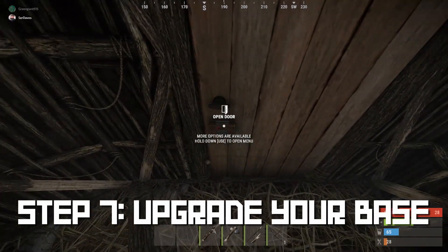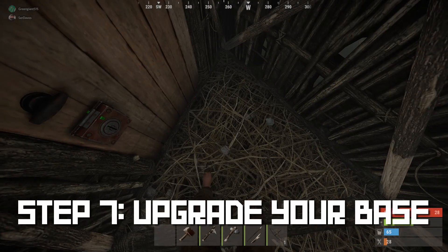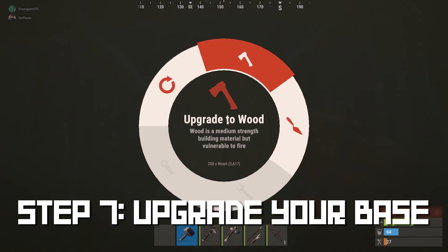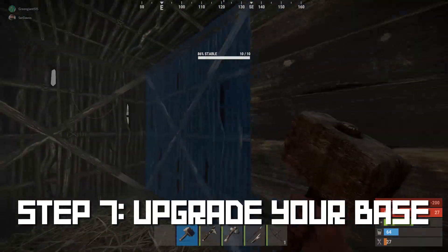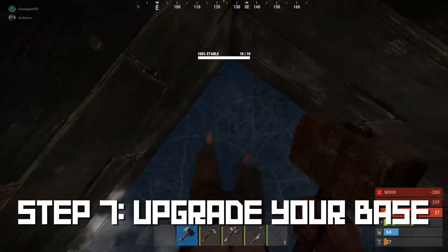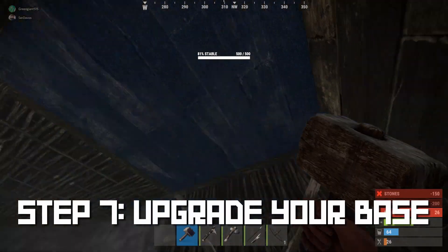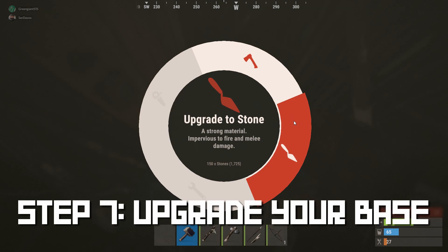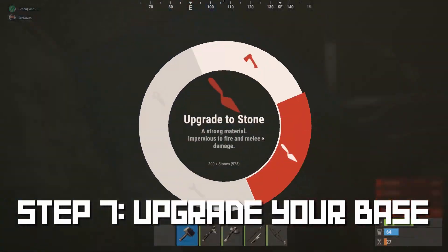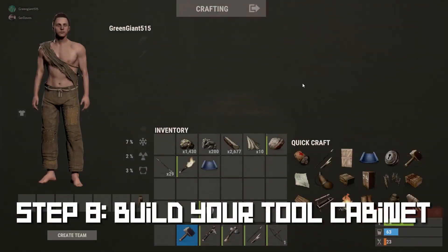Take that hammer we made earlier — make sure you have stone and wood in your inventory — then hold right-click to choose either upgraded wood or stone depending on your materials. Upgrading to improved wood increases wall health from 10 on basic wood to 250, while upgrading to stone increases wall health to 500.